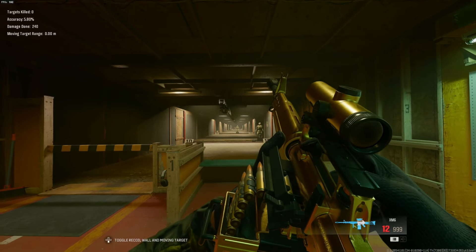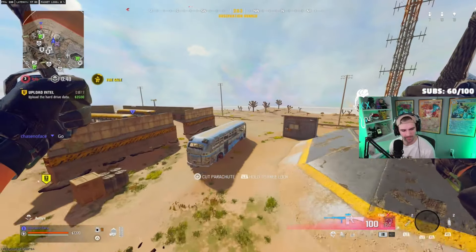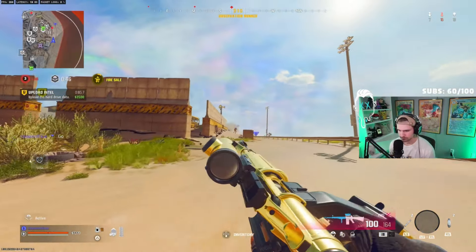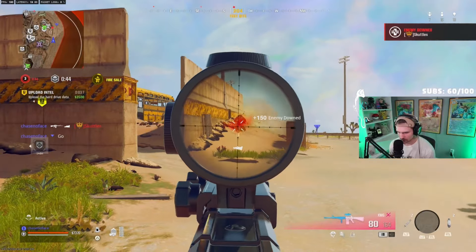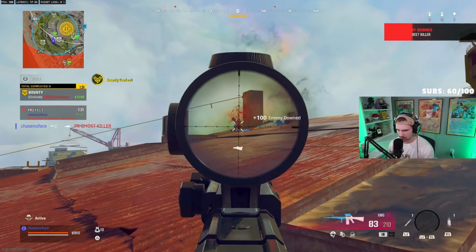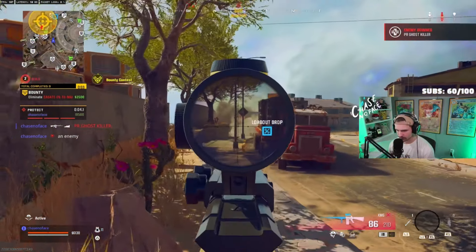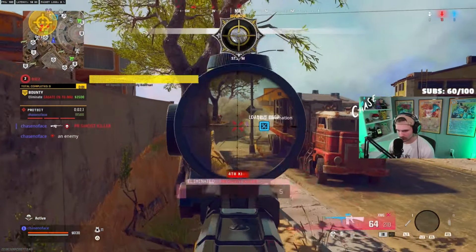Starting off, we're going to dive into the XMG. The XMG is the only LMG I've actually thought about using. Compared to the other LMGs, this one eliminates the slowest initially, but past 40 meters it has the best TTK. Like its counterpart the XM4, it has very easy to control recoil. And since you can keep the stock make on it because it's an LMG, you can run an extra recoil attachment. So if you like to sit on rooftops and camp, this gun might just be for you.